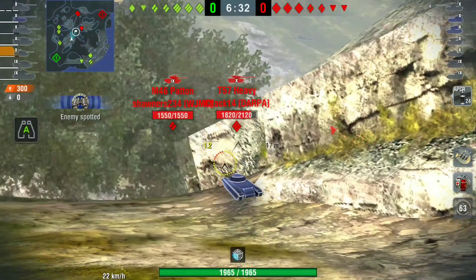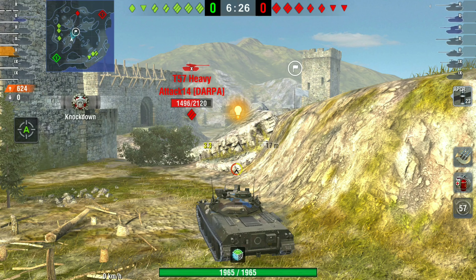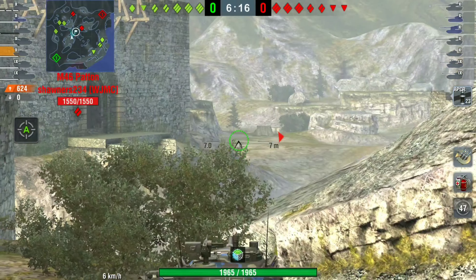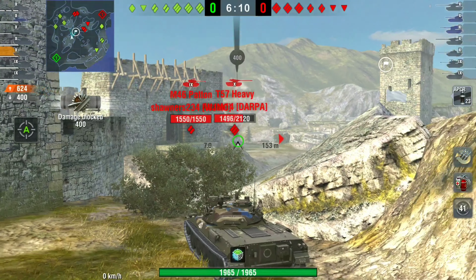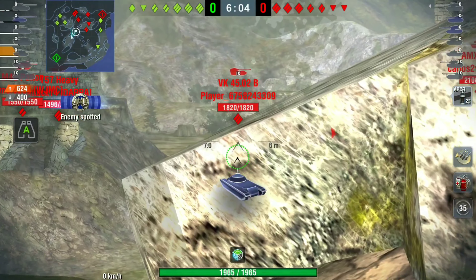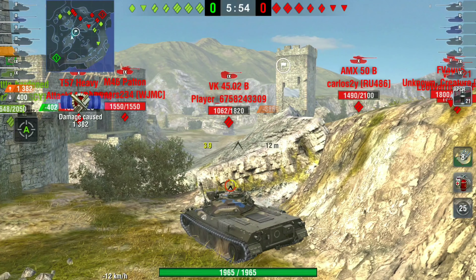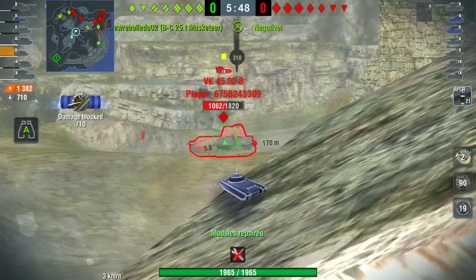The STB has been given more frontal turret armor and more side hull armor — more than doubled in fact. The turret armor is only just over 10 millimeters extra, but it really does make a difference. The tank was very good before, but now it's very, very good. That side armor is the difference between being heatshelled and not — it used to have 35 millimeters of side armor, now it has 75.